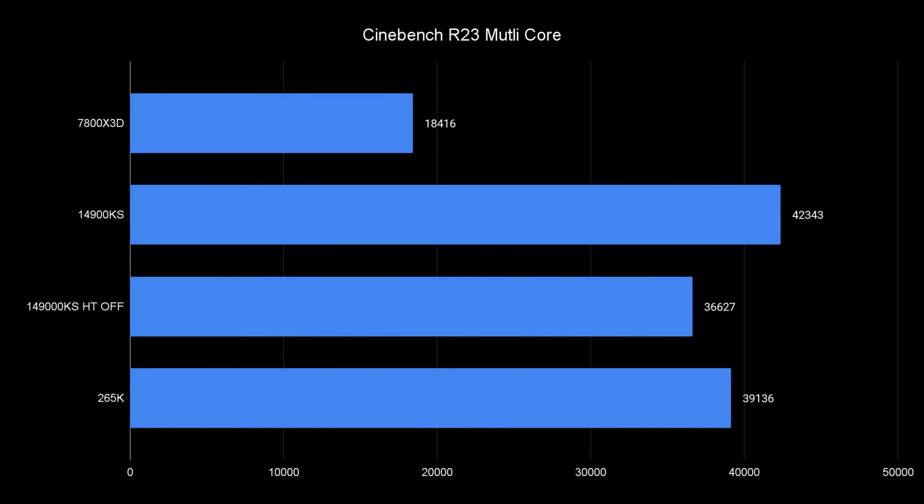Looking at Cinebench R23 — something Intel touted as a big deal — the 265K is winning, and it does have 20 cores, beating my 14900KS with hyper-threading off. It's obviously beating the 7800X3D which only has 8 cores and 16 threads and isn't really a productivity CPU. It's only 8% behind my 14900KS which has 24 cores and 12 more threads — honestly very impressive. Single core is also 5% ahead of my 14900KS. Good job Intel, for productivity you're doing pretty good.